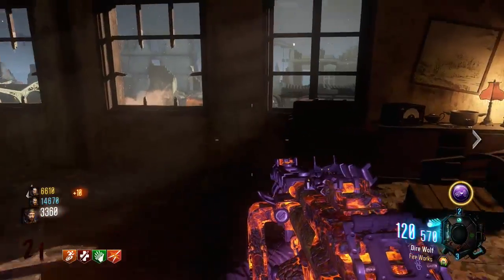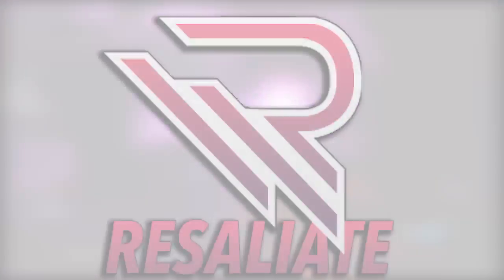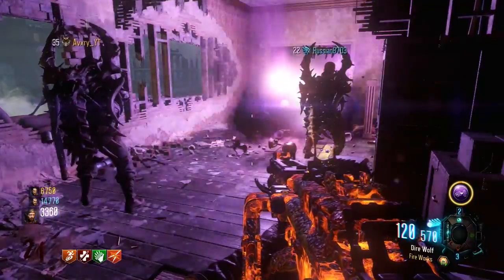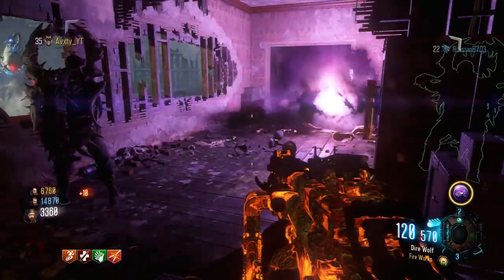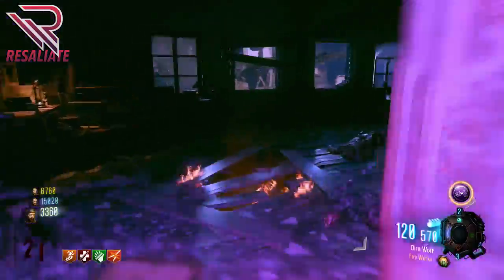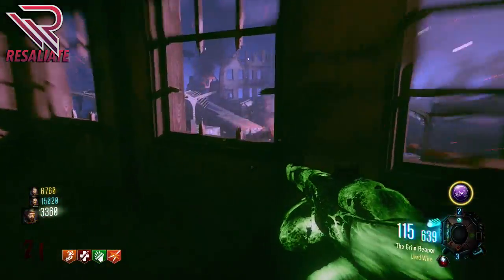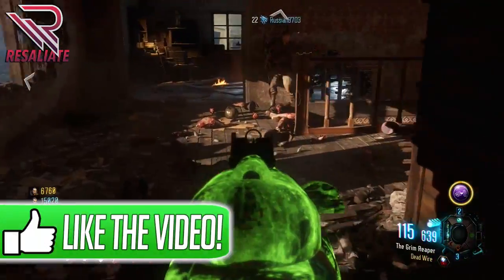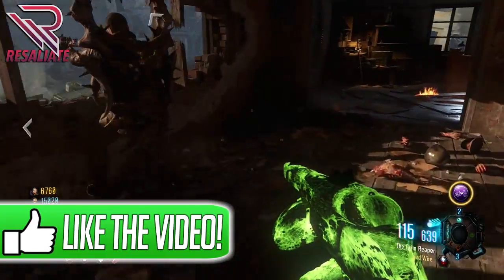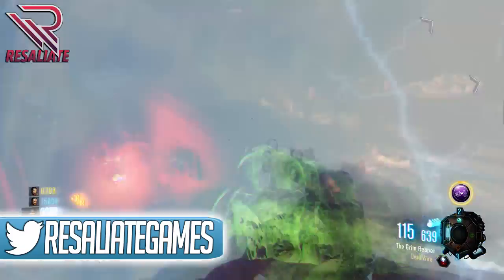How's it going everybody? It is Rosalier here. Today guys, what I have for you is the most overpowered camping high round strategy for the new zombies map, Garad Krovi. Now this is an awesome co-op strategy to basically get to a really, really high round very, very quickly, as well as just camp and chill out and have a good time with your friends. You can do this with two, three, or four people.